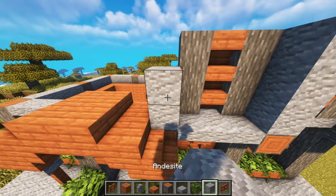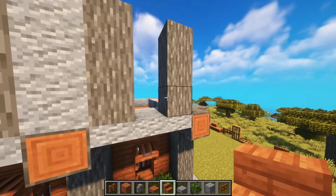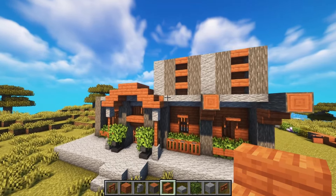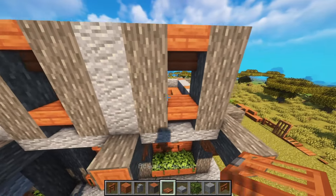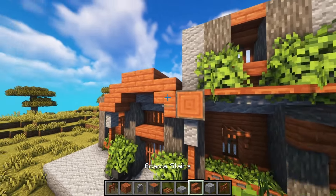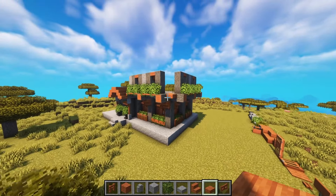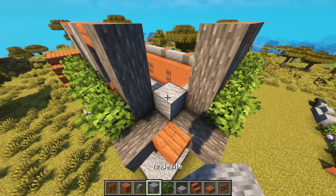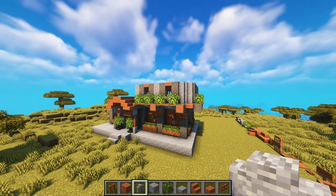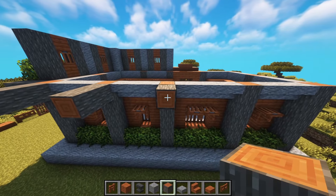Now it's time to experiment a little bit. Maybe we have to move it out one block. How does that look? Maybe like this — maybe we need windows there. Okay, we're getting somewhere, still experimenting a little bit here. What do we think about that? Maybe some walls in here like so — doesn't look too bad.